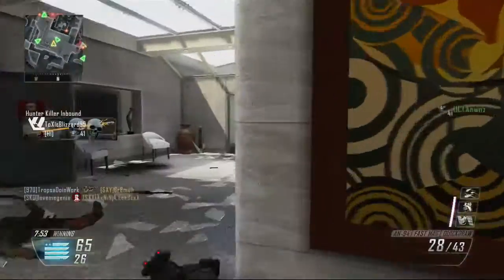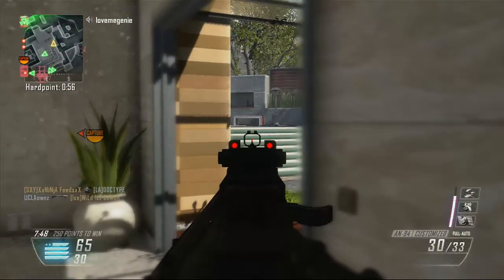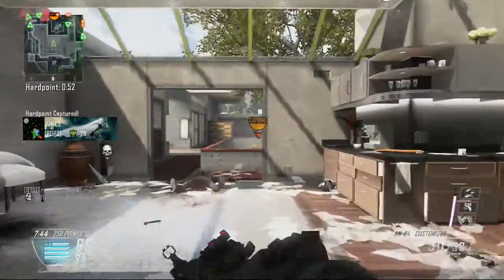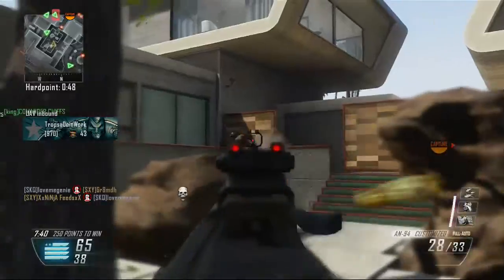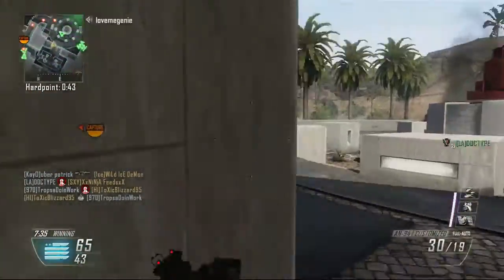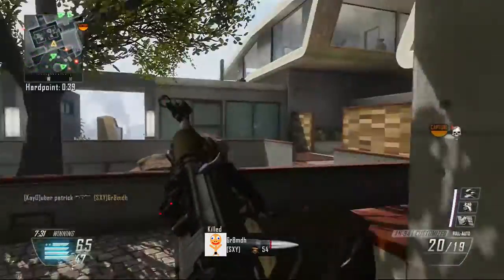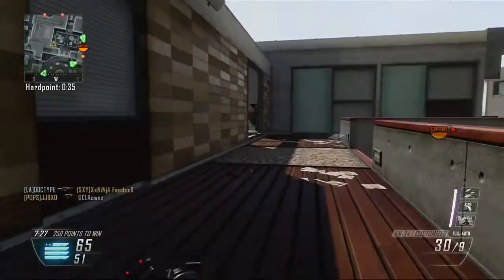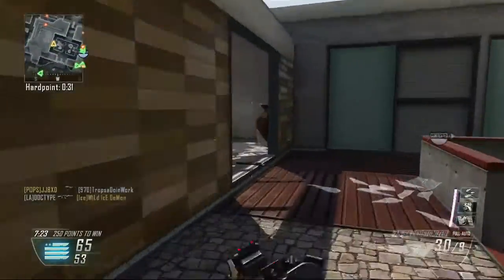I'm going for the VSAT, dogs, and swarm — all extremely helpful for a game like hardpoint if you can pull it off. It's not too crazy if you just play the objective well; you can get those kinds of killstreaks a lot faster. But right now I'm actually not playing in the objective, I'm playing around it, so it's going to take a little bit longer. I'm just trying to pick dudes off, and I see that they're spawning over here. I want to play really safe because I'm one kill away from my VSAT and I take this guy.